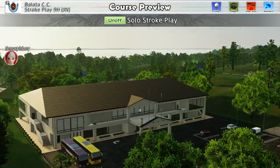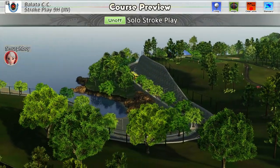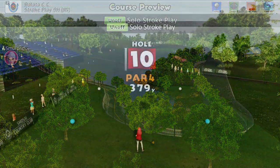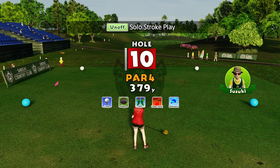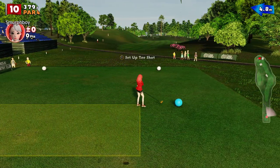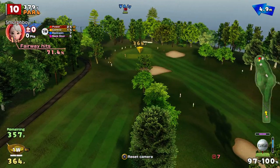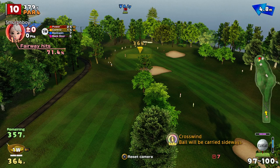Welcome back everybody to some more Everybody's Golf on PlayStation 4. Today we're on Balata. We're doing long tees and mega cups, trying to set a score. Plenty of wind by the looks of it. First shot, over the top. Reading this wind is going to be the interesting part of this.